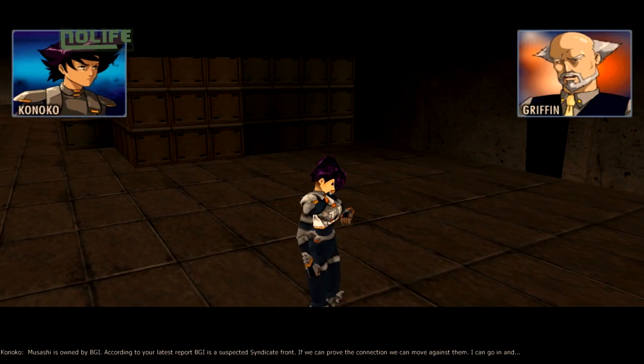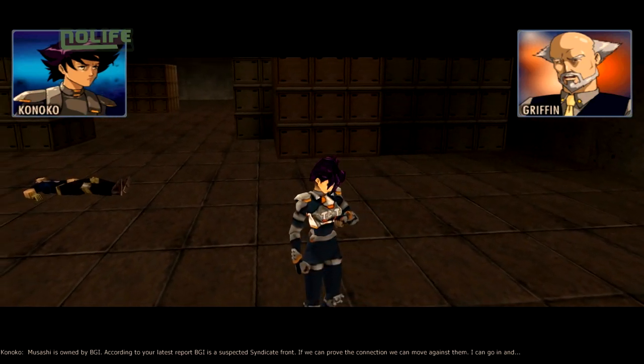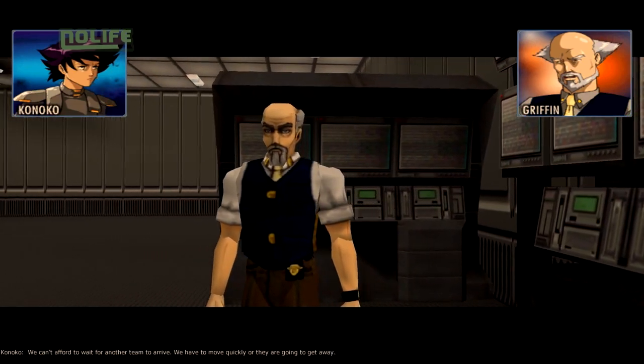Inutile de dire que Konoko a des faux airs de Kusanagi, l'héroïne de Ghost in the Shell. Tout comme le commandant Griffin, son supérieur, a comme un air de famille avec Aramaki, le chef de la section 9. En tout cas, ils ont certainement le même coiffeur.